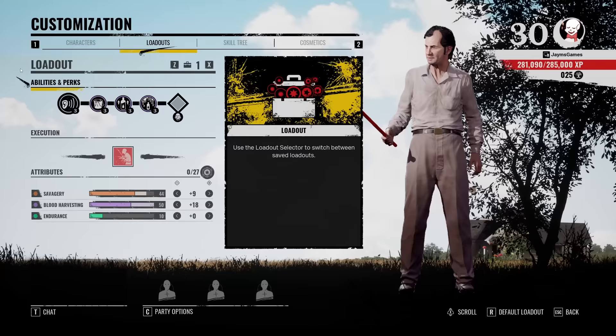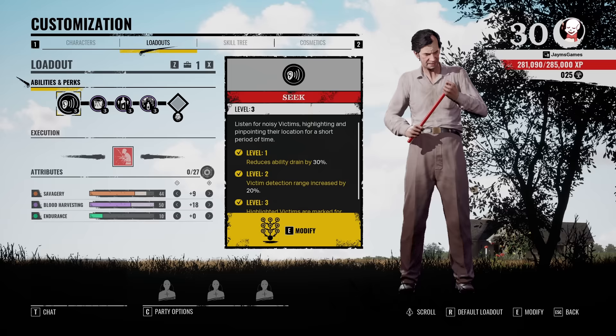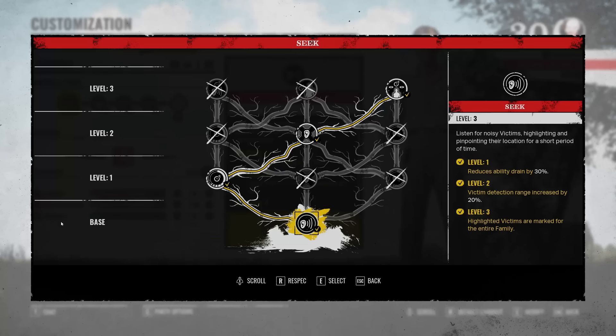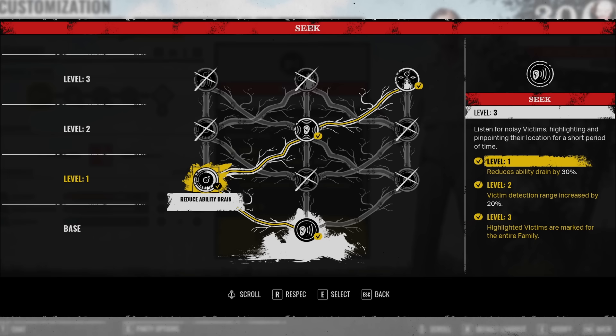Now that you've got the skill tree maxed out and your attribute points, it's time to look at the abilities and perks. Starting with Seek — in case you don't know, you can hear noisy victims, highlighting them and pinpointing their location for a short period of time. This is a very strong ability. Once you get up to level three it's going to take a long time — I played the game for five or six hours straight with some friends and it took forever to level up, but you will get it eventually.